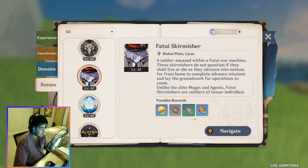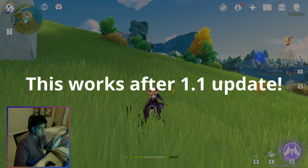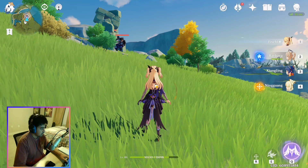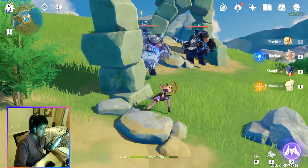The easiest way to find these guys is to just hit 'Navigate' on the book and it'll take you right to them. Some other people were also saying to go for the pyro agent and mage — I would just say don't even bother with that, and you'll see why here in just one second.